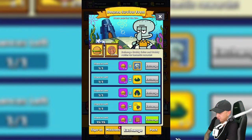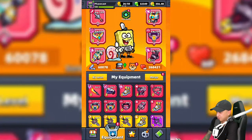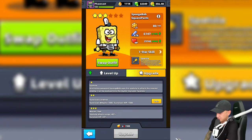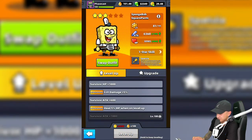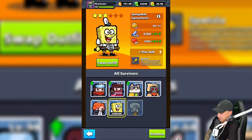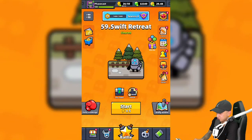Is it worth it to buy them? I'm not sure yet. First you use regular essence to level them up, but to upgrade them you need underwater rubies. These rubies are just like shards but specific to these two survivors only.